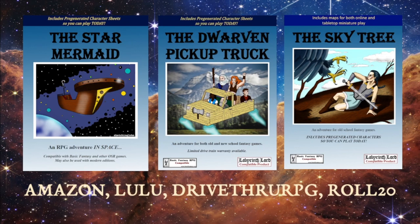If you'd like to check out or purchase any of our products, we have three books in print: The Star Mermaid, The Dwarven Pickup Truck, and The Sky Tree. The best place to get print versions is through Amazon or Lulu, and on DriveThru you can get digital versions plus a number of other adventures, character classes, and stock art. On the Roll20 marketplace we have map packs and character cards. Wherever you like to shop, odds are we're there — and we hope you'll subscribe and like the video. We'll see you next time.